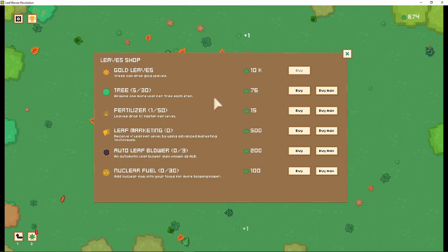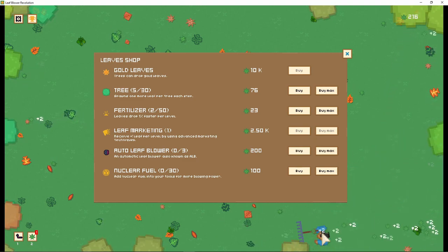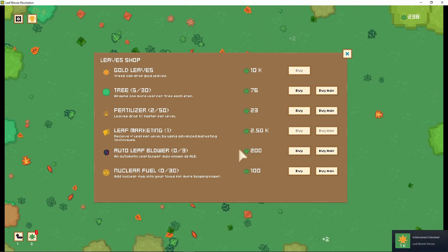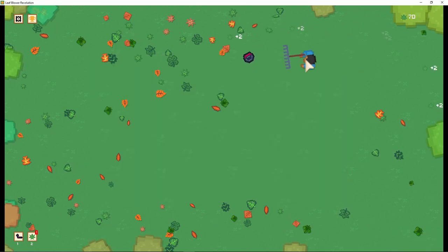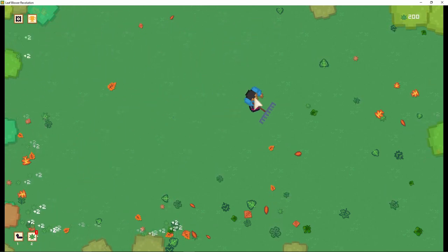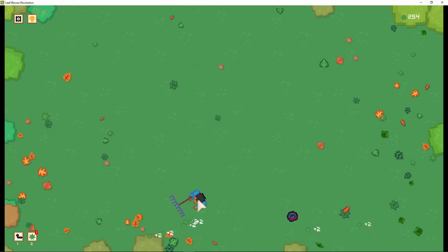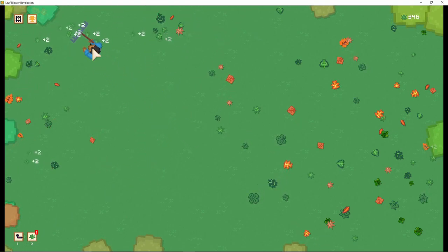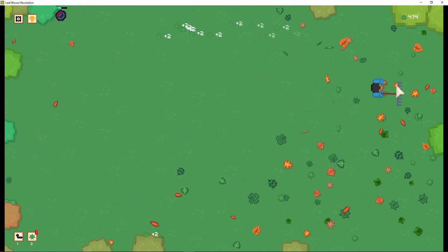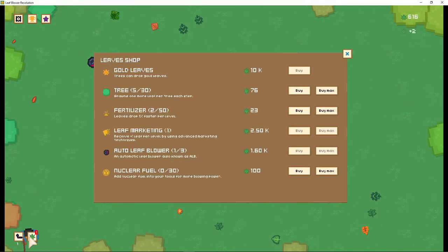Okay, we can have more trees, we can have fertilizer. Let's get a fertilizer. 500. Leaf marketing. Hell yeah, let's get some leaf marketing. You can still play while you're in this. Leaf blowing novice. I'm a novice. Auto leaf blower. Hell yeah, let's buy some of that. You can get three of them, whatever the hell that means. I got two now per leaf? Hells yeah.